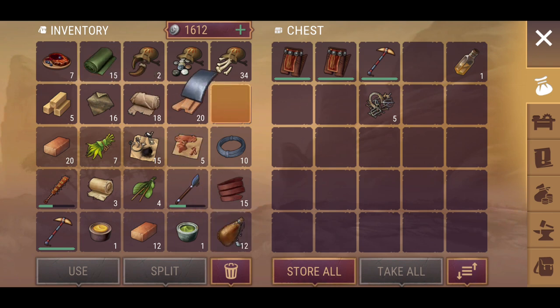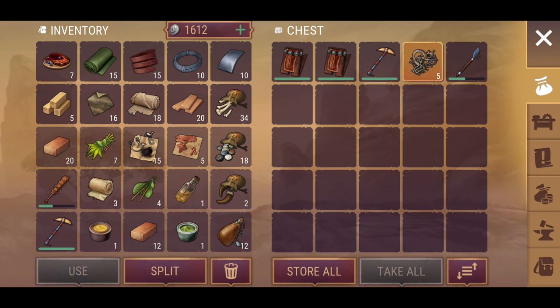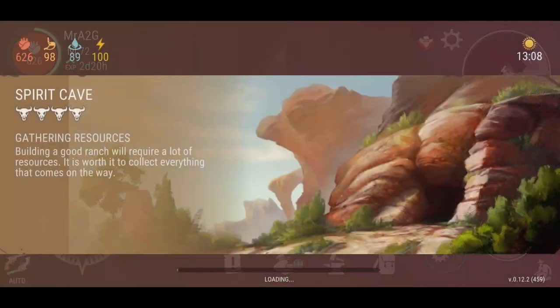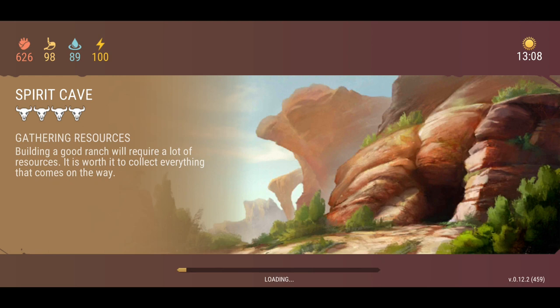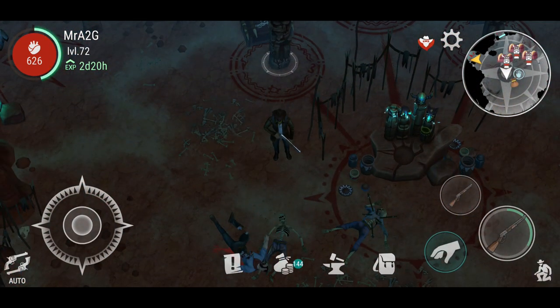So by that math, across all four caves standard mode you're looking at probably 30 linen, 30 reliable leather, a stack of steel wire, and a stack of steel plates. These are the new materials — unfortunately no granite, which I'm disappointed about. I don't know if granite would be available in hard mode, but that's it for today. Let me know what you think in the comments — are you enjoying the new update? How many spirit cave runs have you done? Is it worth your time? Hit the like button, subscribe, and notification bell. Take it easy, catch you next time.